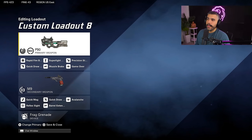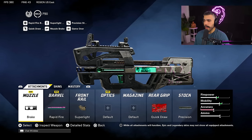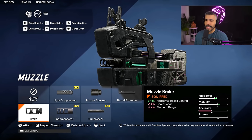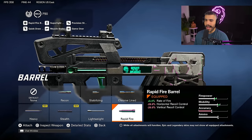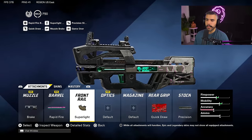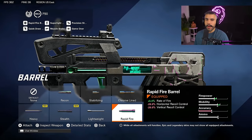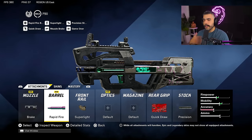And now for the P90 — this gun is kind of a mediocre SMG. It's still really good, but compared to the MP7 and the Vector, those guns are just better. This gun is obviously really good for pubs especially with its huge magazine. We're going to be rocking the muzzle brake for horizontal recoil control, the rapid fire barrel for a huge increase in fire rate to up the TTK, the super light front rail for movement speed and ADS speed, the quick draw, and the precision stock to help give better recoil control when paired up with rapid fire. This build is going to feel awesome and gets the job done.